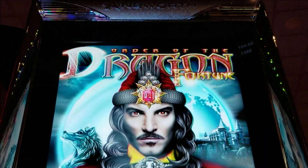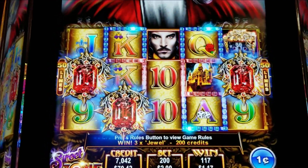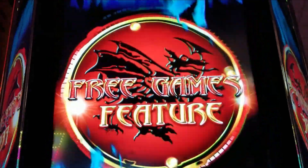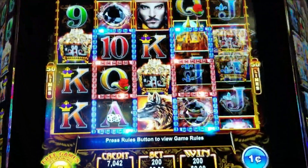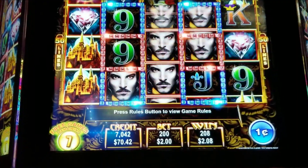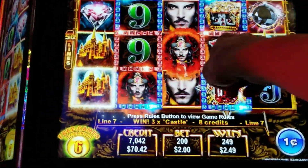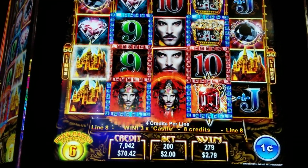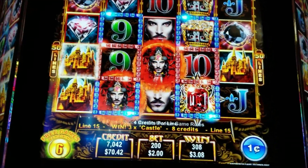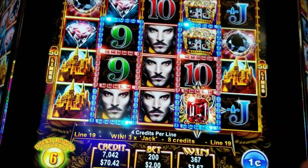We just got the bonus on Order of the Dragon Fortune. I don't even remember what this one does, but let's hope it's something that pays huge. At Paula Casino Spawn Resort. That's a big screen. Pretty sure we need that round thing over here. Hopefully you only need two jewels to re-trigger, but I have no idea.